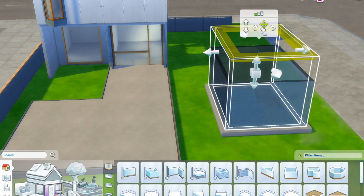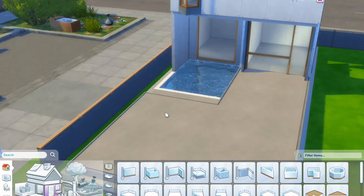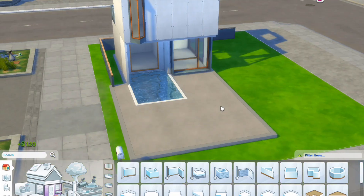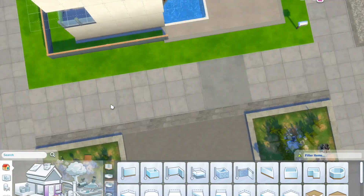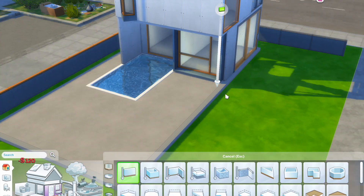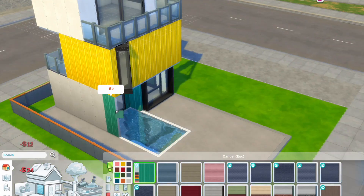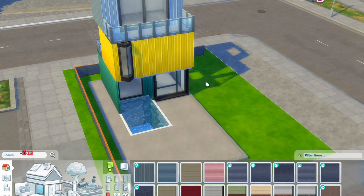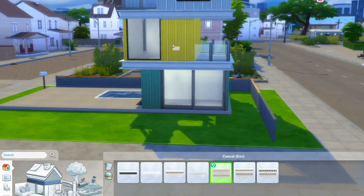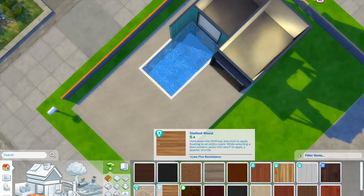I do imagine that this sim lives alone. The first story of this build is the kitchen space and the dining area. The second level is the bedroom and the bathroom — funny thing is I totally forgot I needed to include a bathroom, so you'll see me panic later. The third level is the workspace, and there's a small balcony at the back on level two.